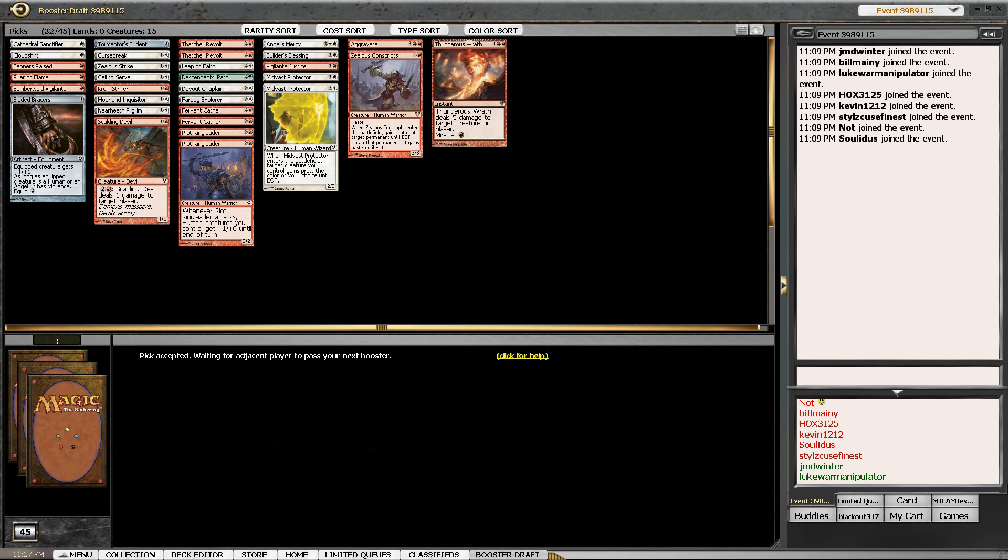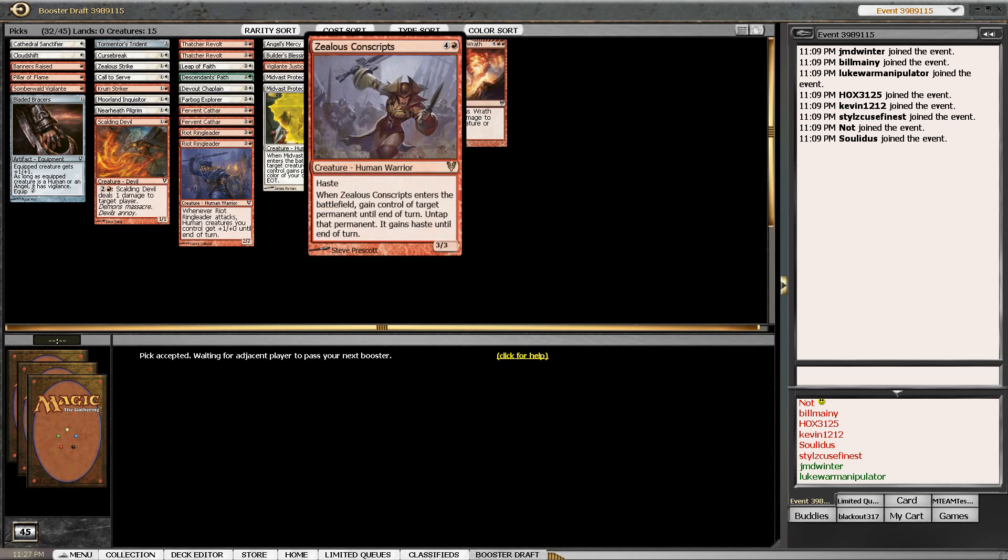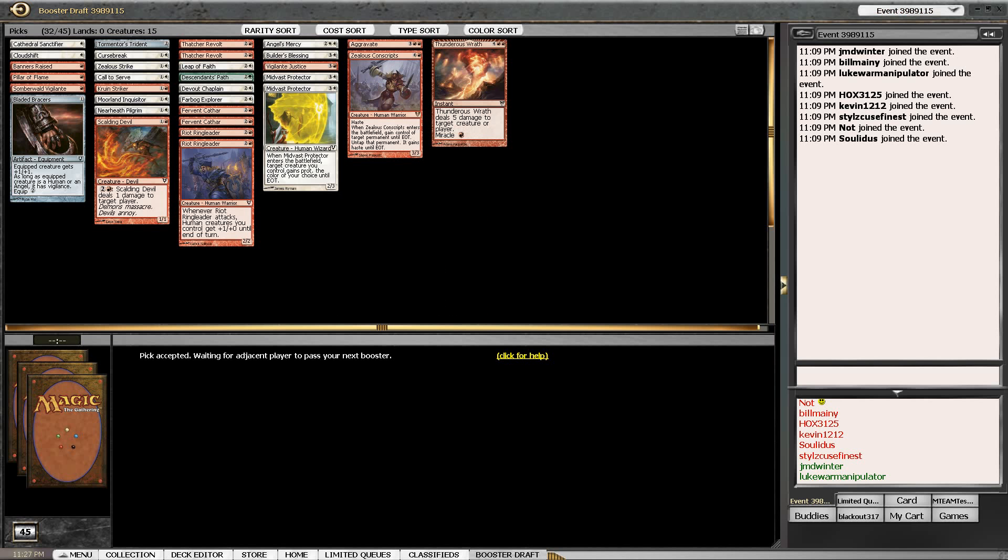If we get stalled out, we still have Vigilante Justice which allows us to keep pinging our opponent's head. We have really no way to stop flyers, which is going to absolutely destroy us as the games drag out because every finisher in this format is a flyer. I'm not terribly happy about this draft, but we'll hit deck building and see what goes on.